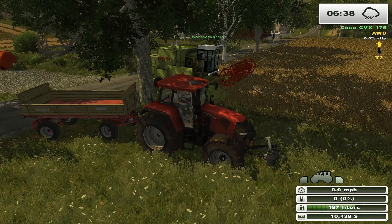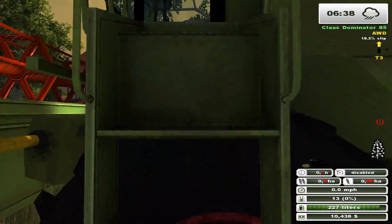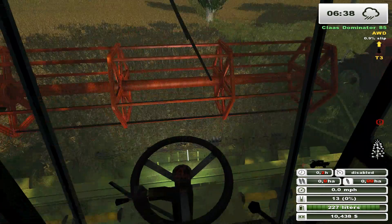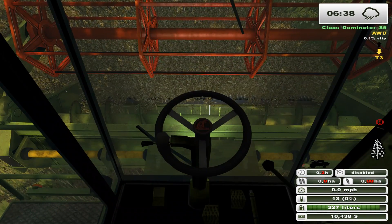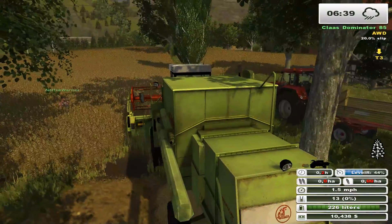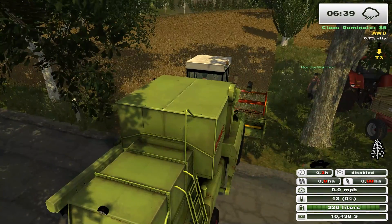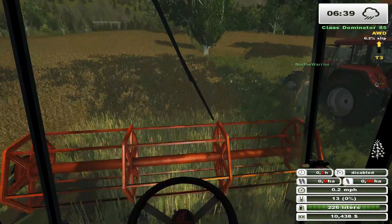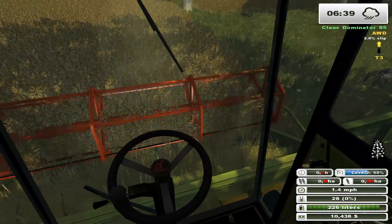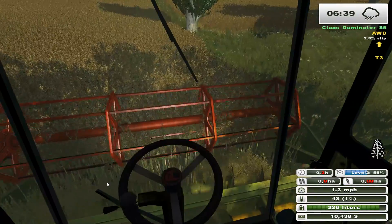A little bit of problems here. What problem are you having? It's saying it's too less power for the combine to work. Release handbrake. Alright, this should be interesting. There we go — let's just see how this works out. Oh, it's kind of slow though, holy cow. There's not much slip in there, but it's definitely slow.